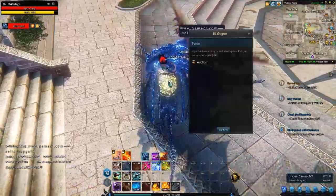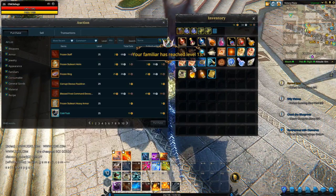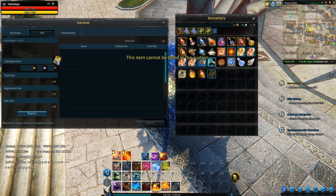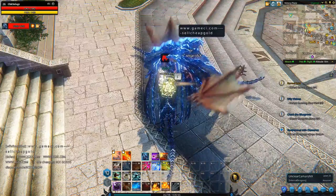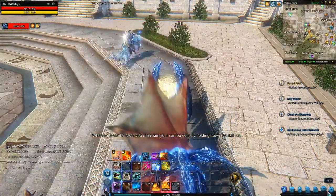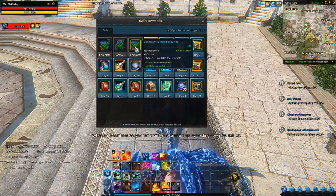Let's go over here now since we're over by the auction house. We're going to sell the Blood Duster and put it in there super cheap. Wait — why can't I sell you? Oh, I can't sell it. Okay, I guess you get it from the new daily reward stuff they have.